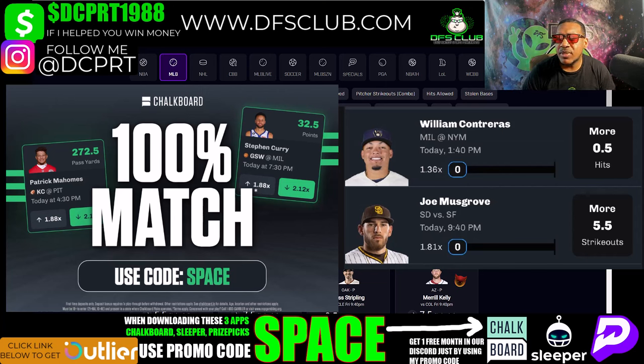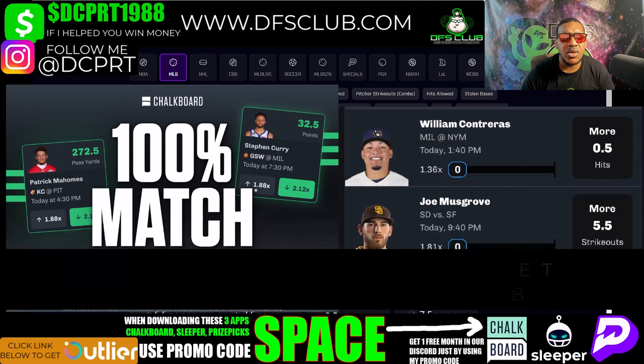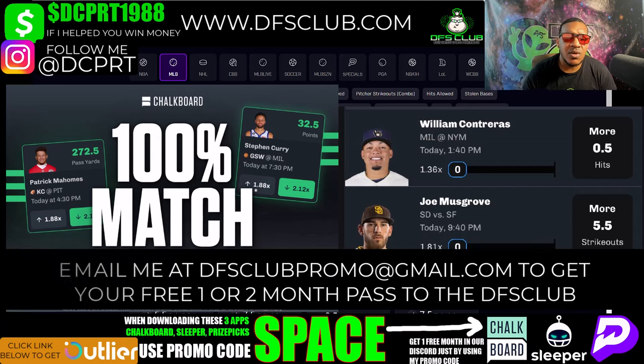My first two picks on Chalkboard: William Contreras over on 0.5 hits — he should easily get that. He went three for five against this pitcher. And Joe Musgrove, I'm taking him over on 5.5 strikeouts. Most of the batters he's going up against, he's got a 33% or more K-rate against, so he should get at least six. Those are my two picks on Chalkboard. Enter my promo code and I'll give you one free month in our Discord.